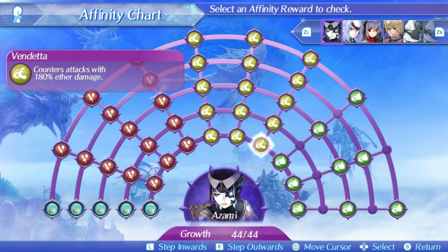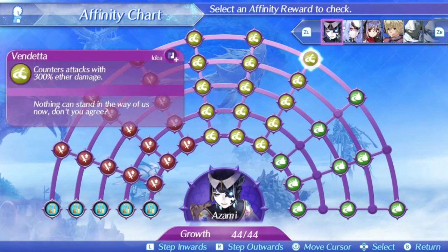Azami's first skill is Vendetta. This will counter attacks with 180% Aether damage at level 1, rising up to 300% at level 5. This means when Azami evades an attack she will do 300% of the driver Aether stat back to the enemy, which is like 2000 at most. Considering Azami isn't even an evasion tank and the skill does very poor additional damage in general, it's a pretty awful skill. It serves zero purpose and the extra damage, even if it activates, is negligible.